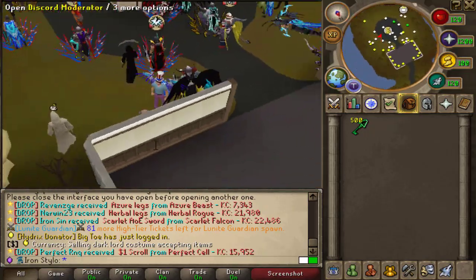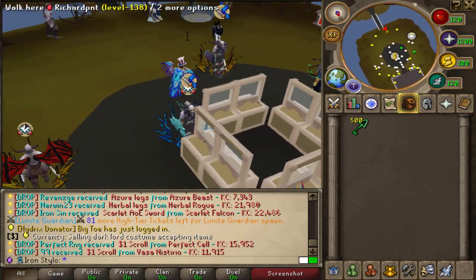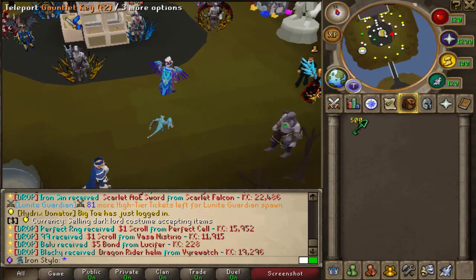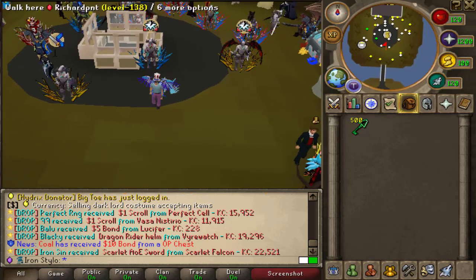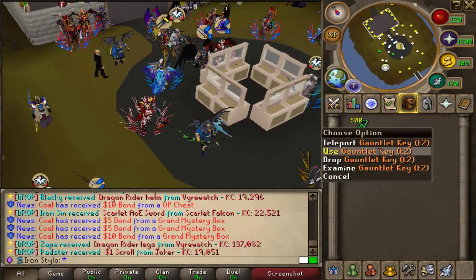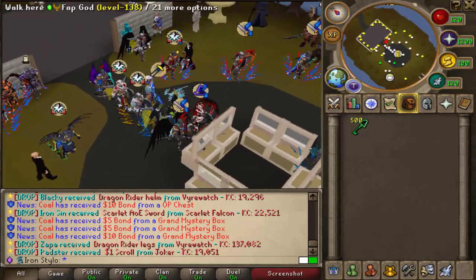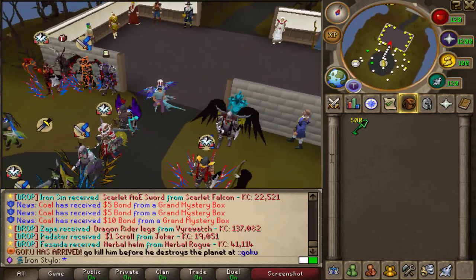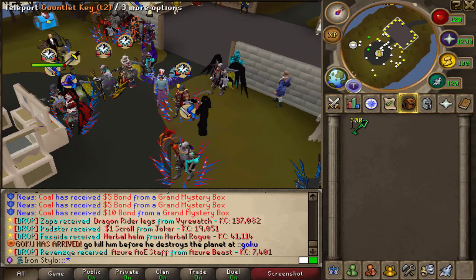All right boys, today's video is going to be really really interesting, because as you can see from my inventory I have 500 content keys. If you know the content mini-game and how long it takes — if you finish a content run you get 100 keys, and one round takes approximately two hours. Even with the best setup, the intermediate mode takes like one hour and 30 minutes, but a medium run takes at least two hours.